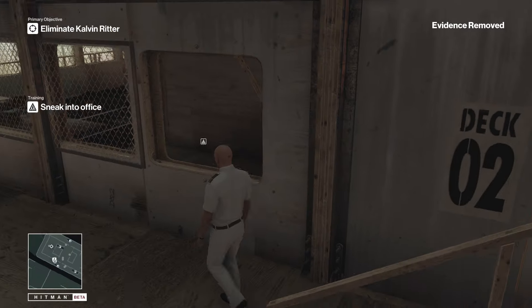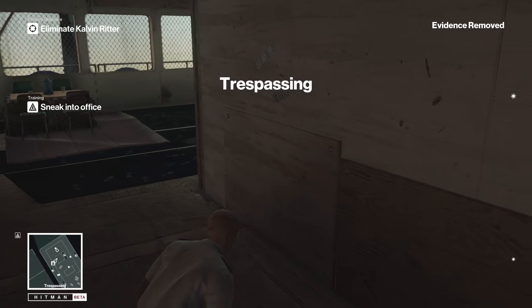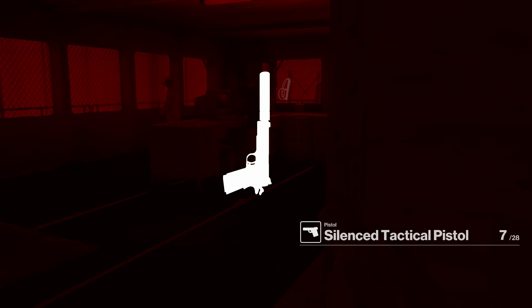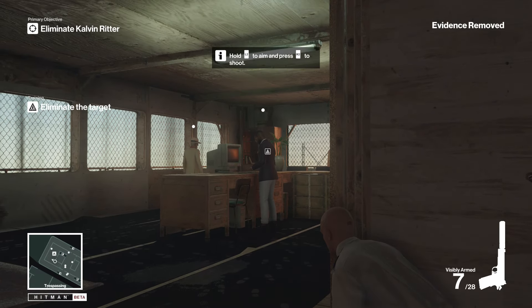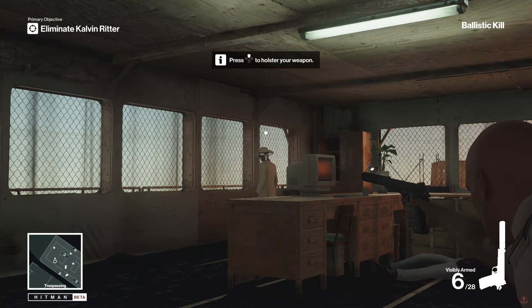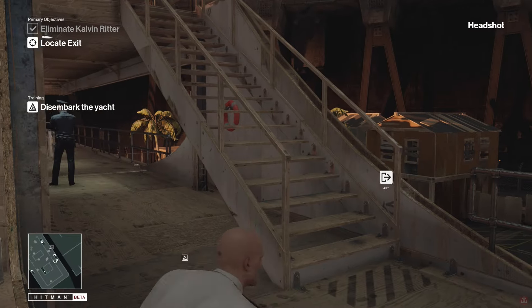By sneaking through this window I can take cover on the side. Quite possibly the best part of this tutorial mission is that you get to equip your silenced pistol — well known as one of Agent 47's favorite weapons. I'm going to leave that other guy, not going to kill him. Instead I'm just going to make a swift exit whilst he still thinks he's talking to him.